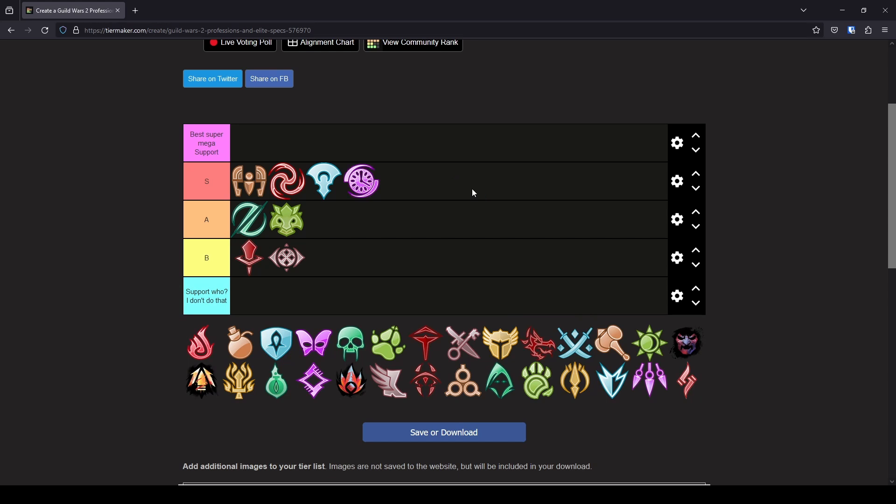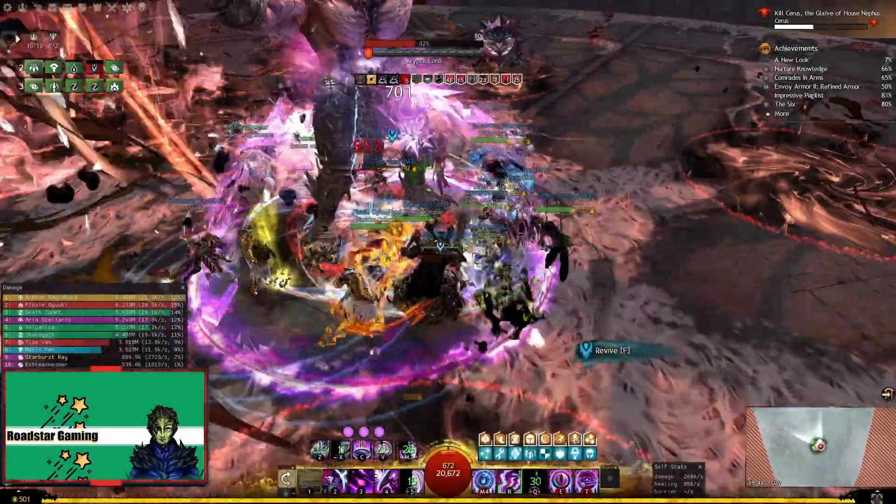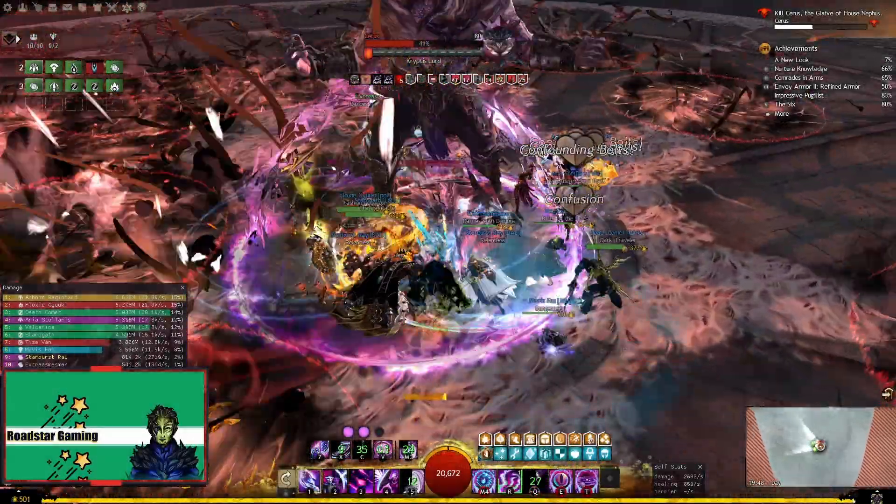Actually this makes more sense to be in the super mega top tier, because it has great healing, a lot of buffs, a lot of defense to keep you alive without defensive stats. And I almost forgot, it can do either quickness or alacrity with the same build and gear, and the playstyle is the same for any of them.